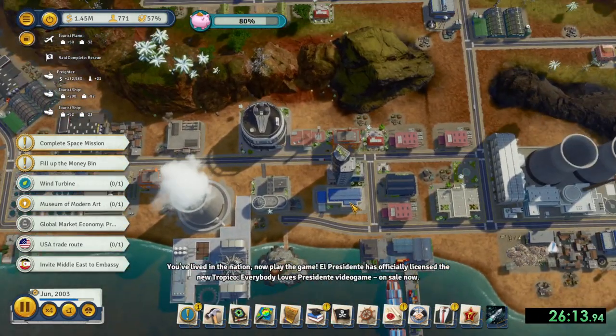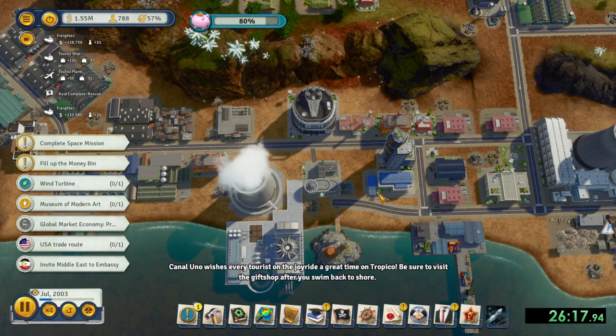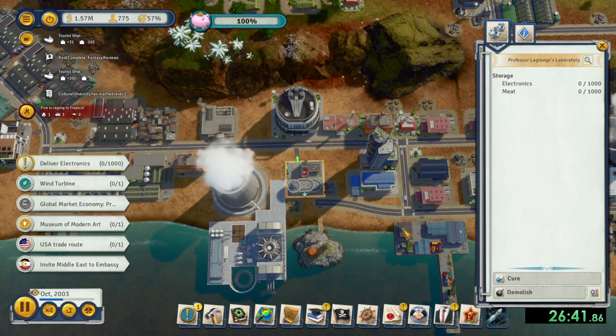There is one final task for electronics and meat being delivered to the professor's house. After that, you will click the cure button on the professor's house. And if you haven't done so already, build that fusion reactor, and then you should win the mission.